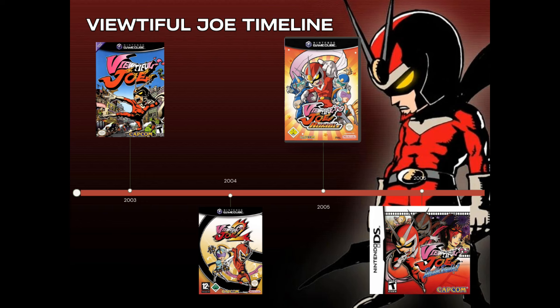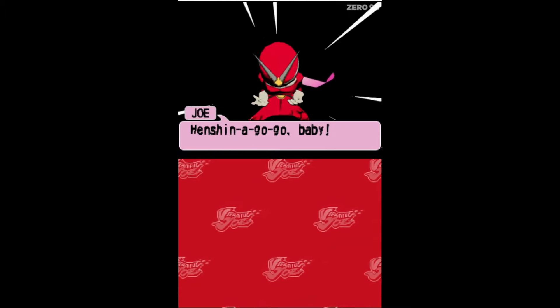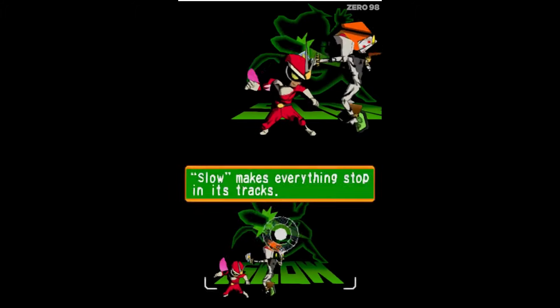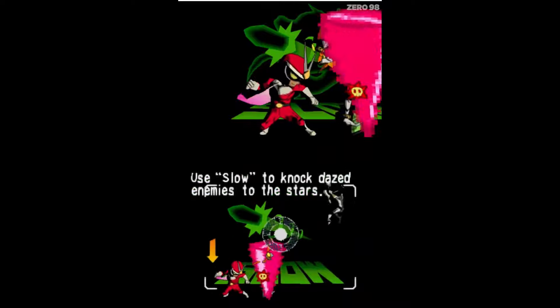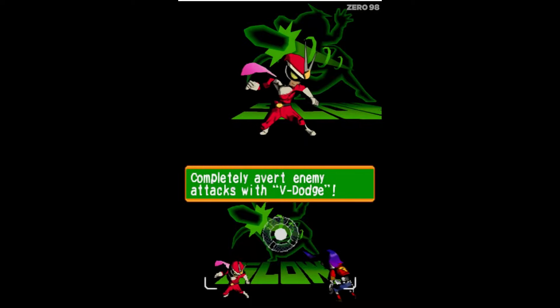Last up on the Viewtiful Joe timeline is Viewtiful Joe Double Trouble, released on November 2, 2005, and was the last Viewtiful Joe game to be released. Viewtiful Joe Double Trouble looks and plays similarly to its console counterparts, Viewtiful Joe and Viewtiful Joe 2. The game is presented with 3D graphics set on a 2D plane, and has both platforming and side-scrolling beat-em-up elements. Both screens on the DS feature the same gameplay, with the top screen showing a magnified view of the player character Joe. The player controls Joe throughout a series of stages or episodes, which are divided into subsections, with set goals such as defeating a group of enemies or reaching a checkpoint.